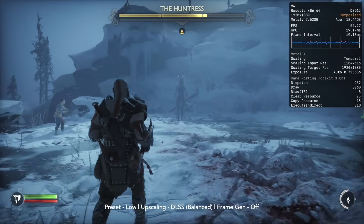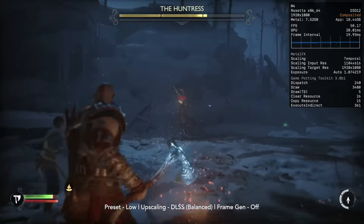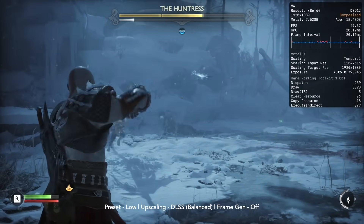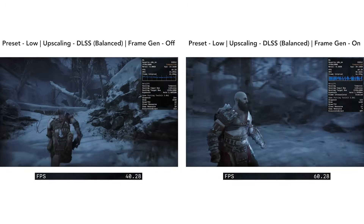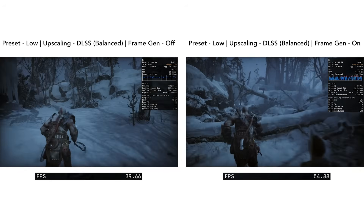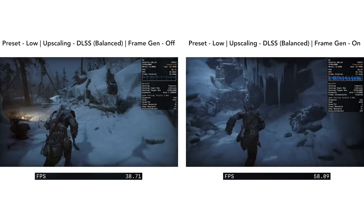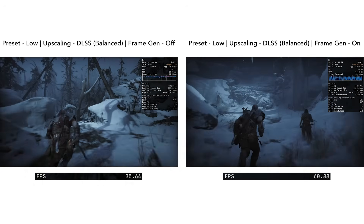I wouldn't actually like to play the game this way because I think God of War is best played at either a locked 30, 40, or maybe 60 FPS. Sadly, with Frame Gen enabled at 1080p low, we're still not seeing 60 plus FPS always, although I do imagine in the near future it might actually be possible on base M4. We'll just have to wait and see.